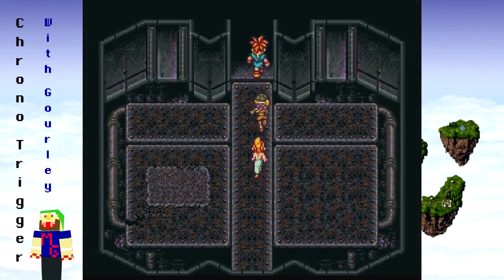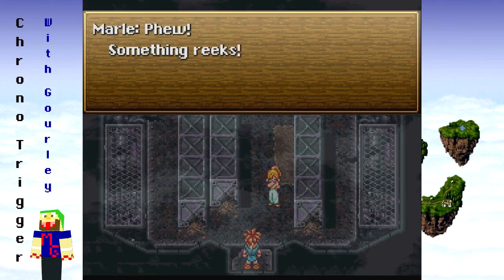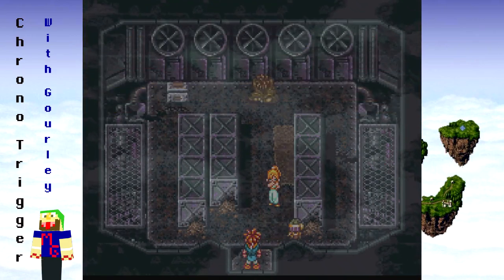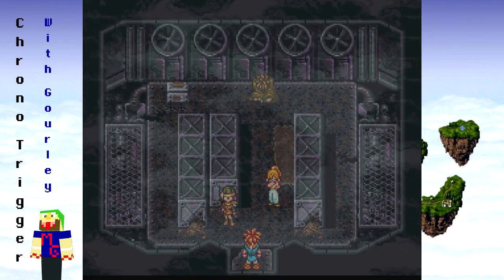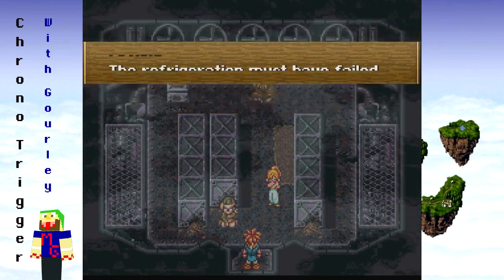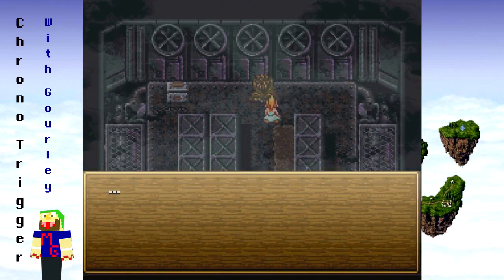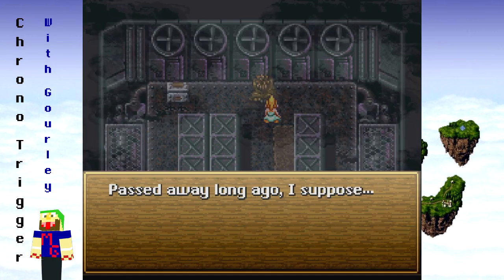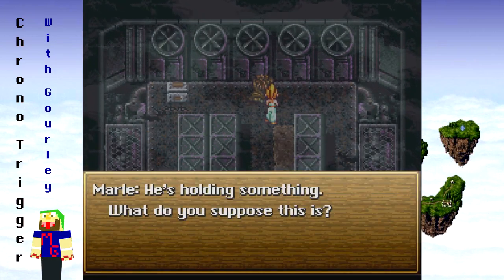Hello everybody and welcome back. We just defeated the defensive bot, and now something reeks. One person made it in at least — I don't know how he snuck by. Everything's completely rotten; the refrigeration must have failed. So sad, this was our food. Chrono look — passed away long ago I suppose. He's holding something. What do you suppose this is?